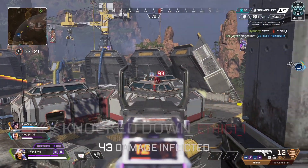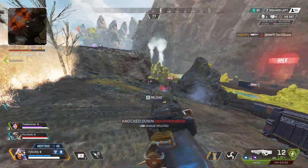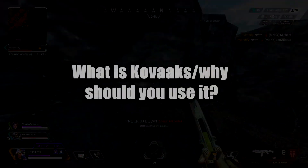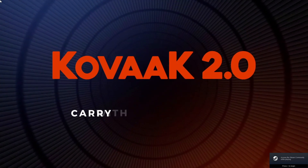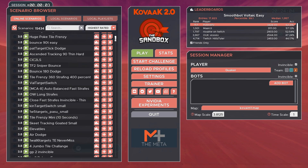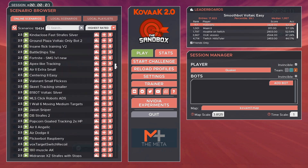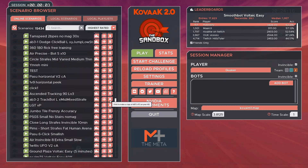So you want to improve your aim in Apex Legends. You're becoming a better player but still losing important gunfights and just need that extra edge over your opponents. Look no further, because the answer lies in a little program called Kovaaks FPS Aim Trainer. Kovaaks is a sandbox game on Steam designed to help you improve your mouse control and aim through thousands of scenarios that mimic things you'll be doing in-game, whether that's close range fights, tracking a vertical target off an Octane pad, or flicking quickly to a target after downing someone. There are scenarios in Kovaaks to practice literally anything that could happen in-game.